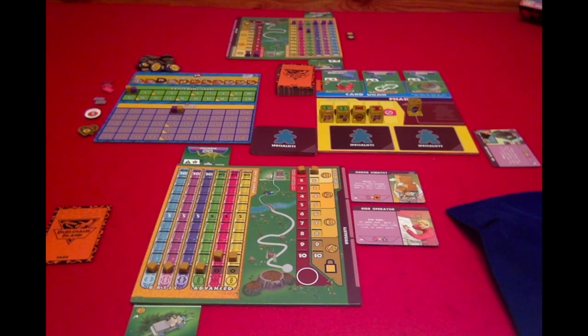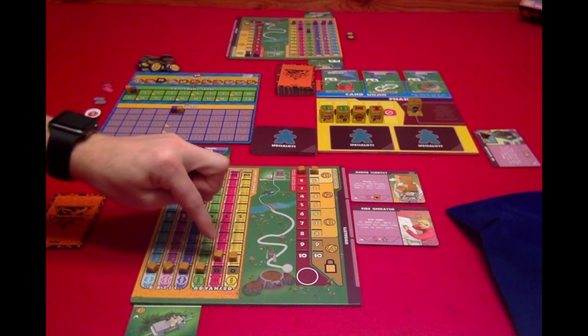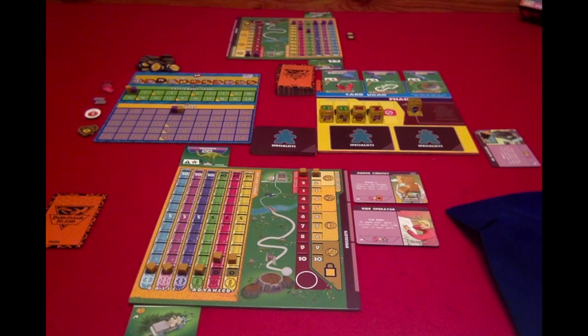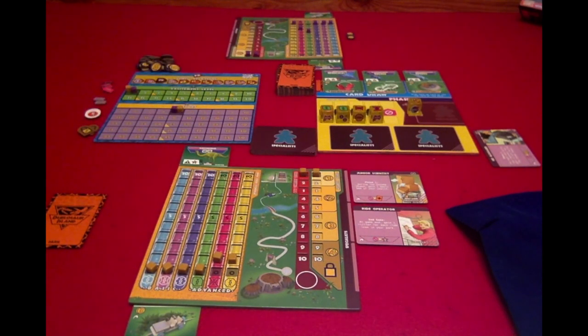The third action is to mix DNA: discard a park card and convert DNA — either two basic DNA to gain one advanced, or one advanced DNA down to gain two basic. The fourth action is to sell DNA: sell two basic or one advanced DNA for one coin. The fifth action is to increase your security level by paying the cost next to the next level on the security track — one coin to go from one to two, two coins from two to three, and four coins for any level after ten.